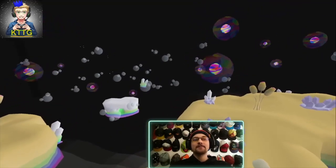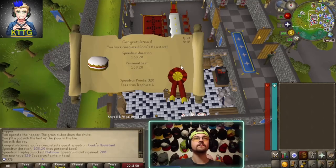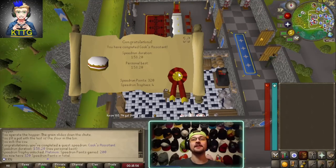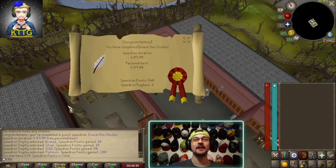There it is - the platinum trophy for Cook's Assistant! Let's go! And there it is, Ernest the Chicken platinum trophy, and that's another one marked off the list.